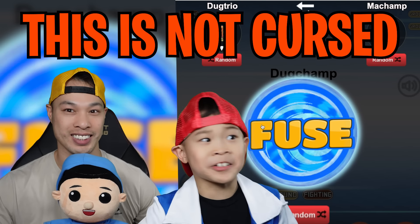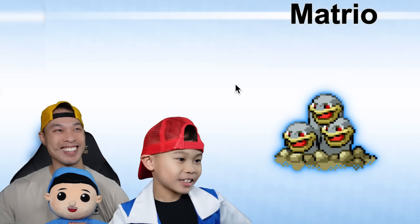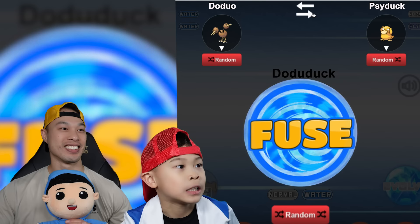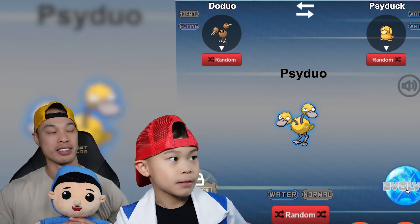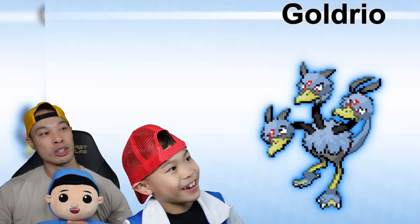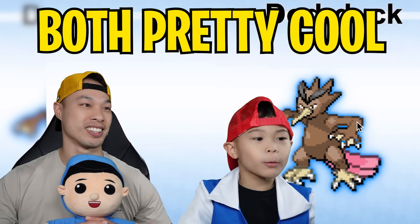Okay, we're gonna switch it around — let's see what happens, I hope this is not cursed! That's so good! My Trio — that's so cursed! Psyduck! Do-duo! That one looks pretty cool! This better not be cursed! That's so cursed! That one is Psych-duo! Can we evolve him? I think we can. Do-duo! That looks not bad! Goldrillo! They're both pretty cool!